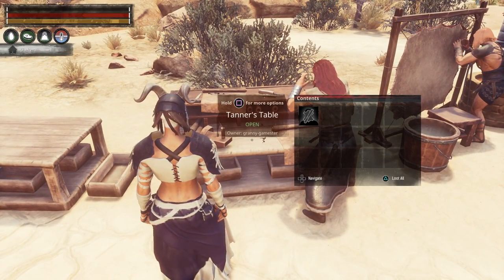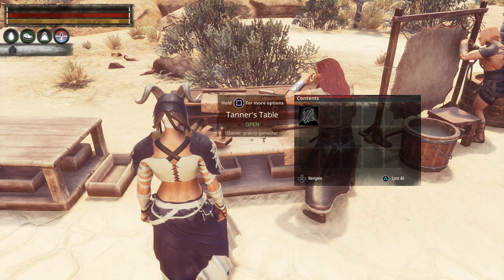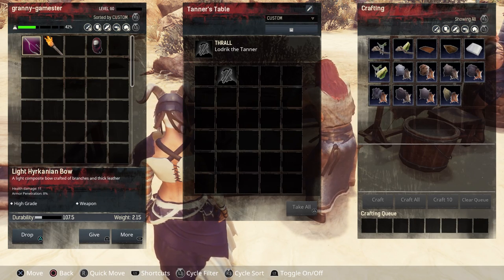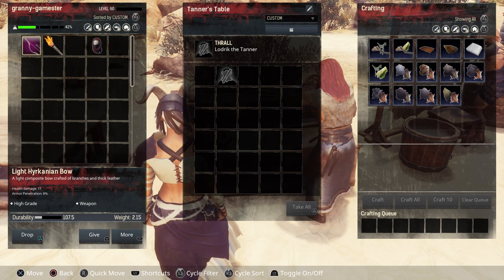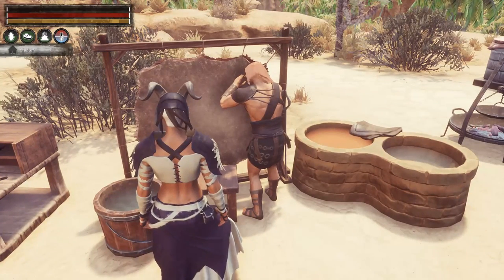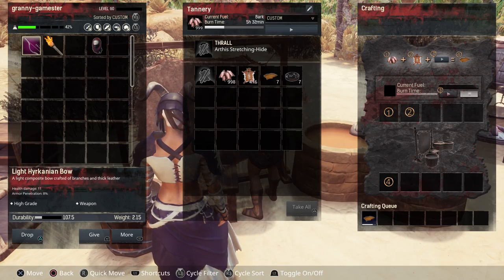Then we have the tanner's table — T1 through T4 increases the speed of production. A T4 purge thrall will increase your speed to 150%, which is pretty good. Then we come to the tanner's bench, and again tier 1 through tier 4 increases the speed up to 150%. A tier 4 purge thrall caught during a purge will increase the speed to 150% there as well.